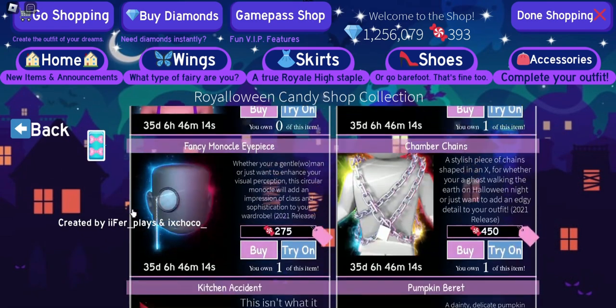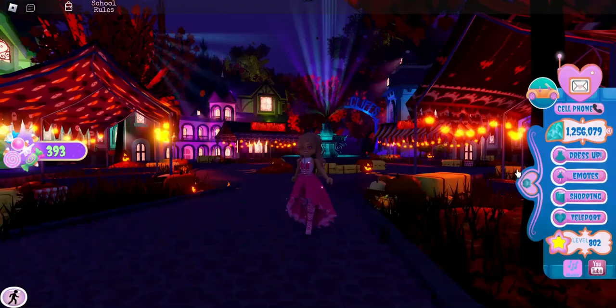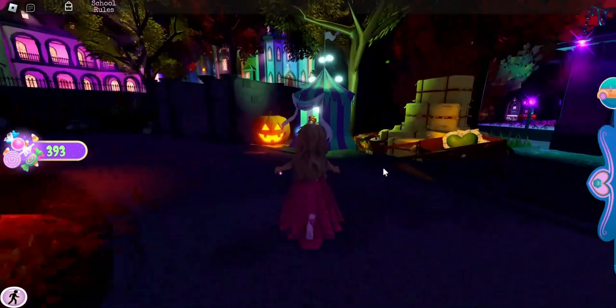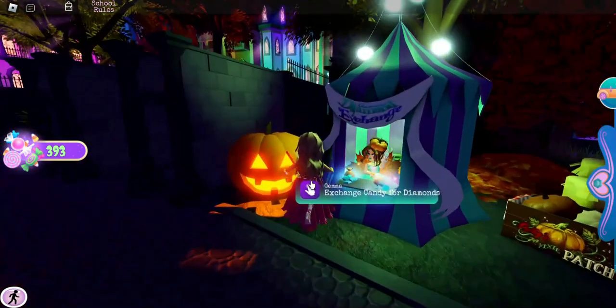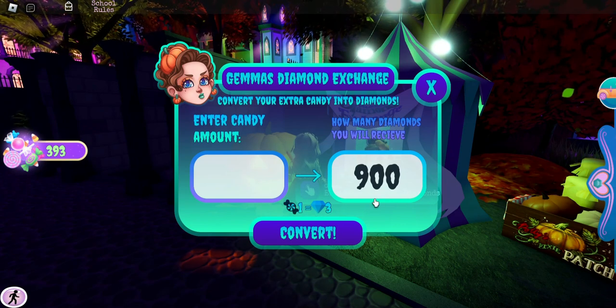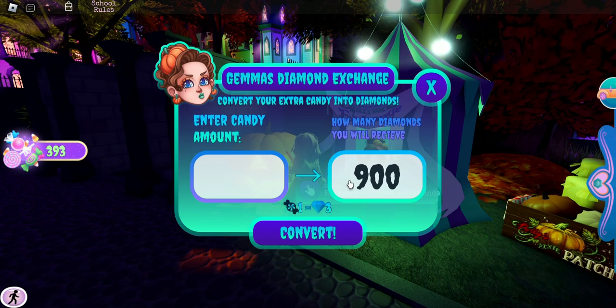Before you do this diamond farming method, I suggest you make sure you have everything you want from the candy shop first. What this method involves is the candy exchange for diamonds — one candy equals three diamonds, which is basically a free three-times multiplier.